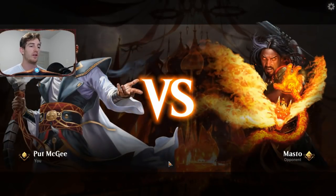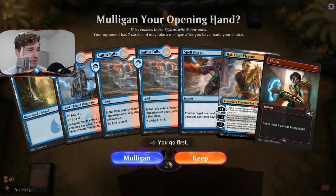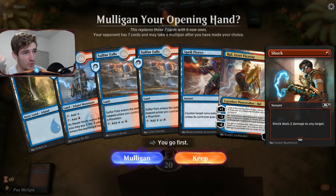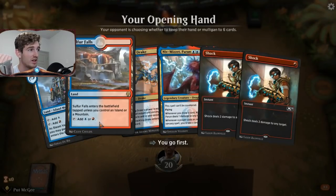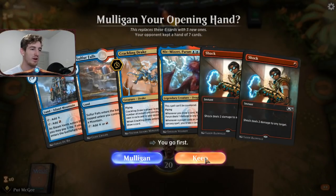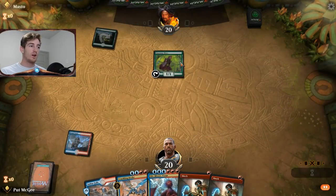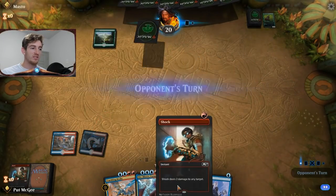Game one against master_sarkin. Our opening hand has four lands but no gas — just a Shock — so I mulligan. The new hand has only two lands but has Shocks for early removal and an Opt on top, so I'll keep. We scry, play Sulfur Falls on turn two, and Shock their Llanowar Elves immediately, since we absolutely do not want those sticking around. We Opt at the end of their turn looking for a third land.